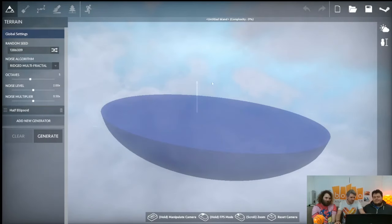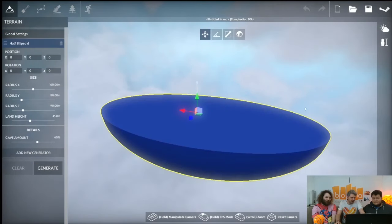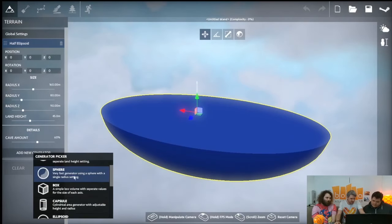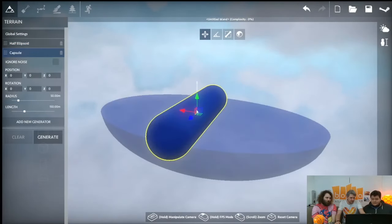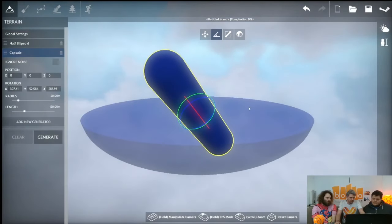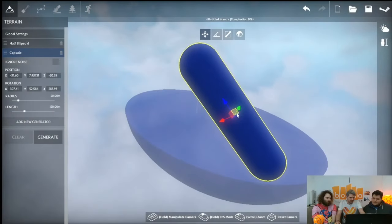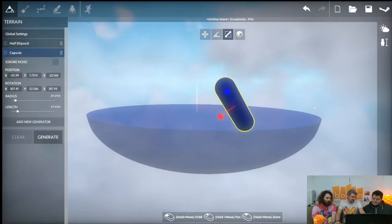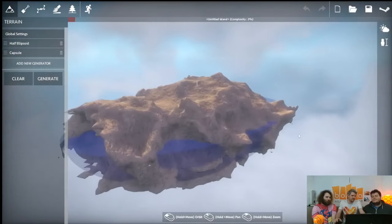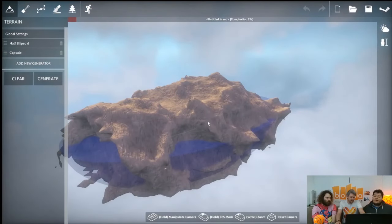The basic shape of your island is made up of what we call generators. You can add them and there are various shapes — spheres, boxes, capsules — and this will blueprint the area where you want your land to be. If I click generate, you can see there's an overall shape but it's affected by noise.